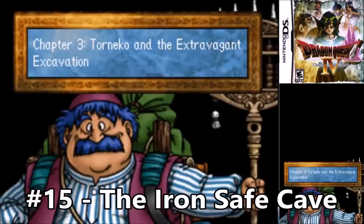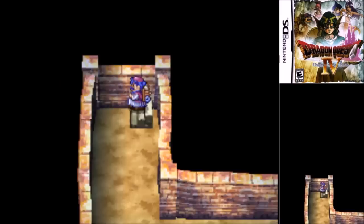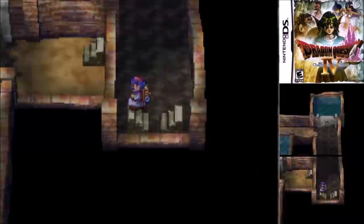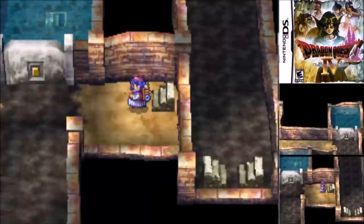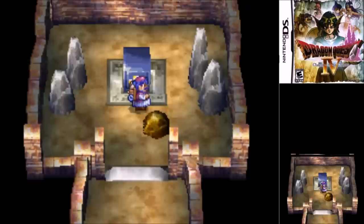Number 15: The Iron Safe Cave of Chapter 3. Chapter 3 gives you two optional dungeons, and personally I do not get the iron safe in the NES version of the game, because there it takes up a precious inventory slot, and when you only have eight of those slots they are at a premium — especially in Tolune's chapter, where the enemies can drop all sorts of really nice stuff for selling, and all the iron safe does is let you die without losing half of your gold. So I hop in there, grab the chainsickle, and head back out so I can be on my way to bigger and better things down in Endor.